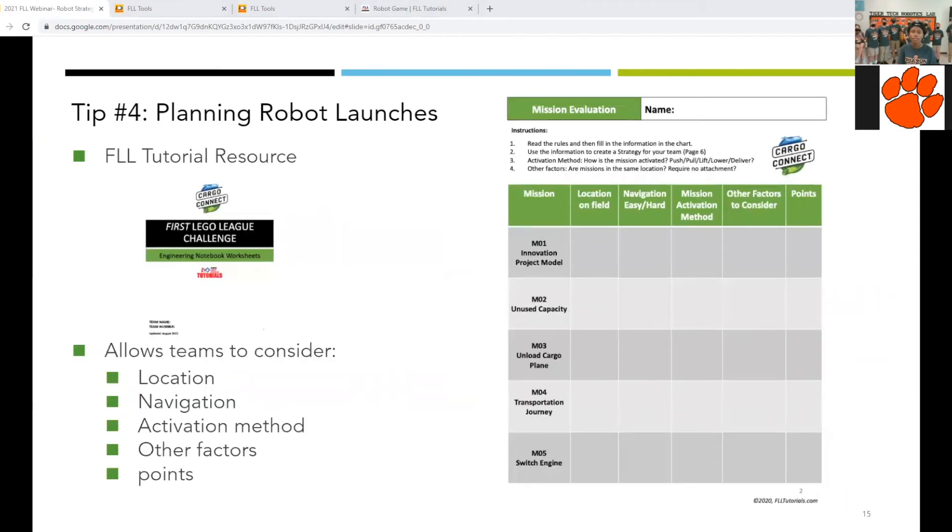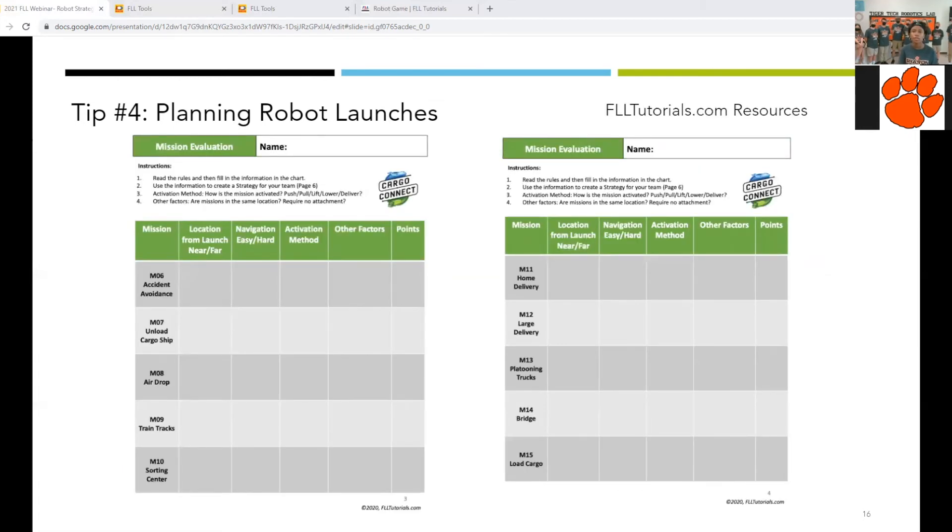When looking at mission evaluation worksheets, several factors help your team better evaluate mission planning. First, document the location of the mission model relative to the launch area. Second, find out the navigation ease — the way you'll be driving up to the mission model. For example, going to the airplane cargo, consider the multiple pathways you could take and which is easier or harder. Third, consider the activation method — whether the mission is completed by a push, pull, spin, or lift. Fourth, other factors can be considered as X factors, such as the height or size of the model on the field. Finally, consider the point value of mission models to help determine which missions are worth pursuing. The evaluation worksheets go through all missions, from the innovation project to the loading cargo mission, and are a helpful tool for both advanced and beginner teams.